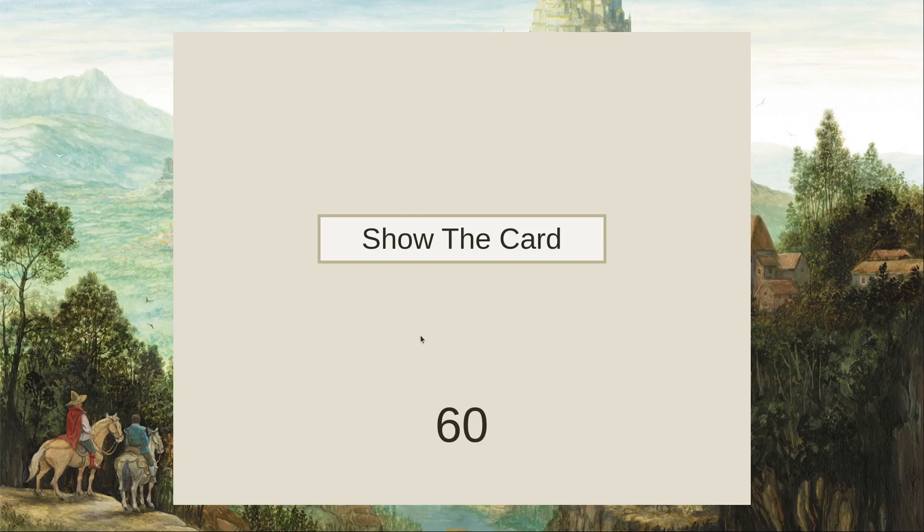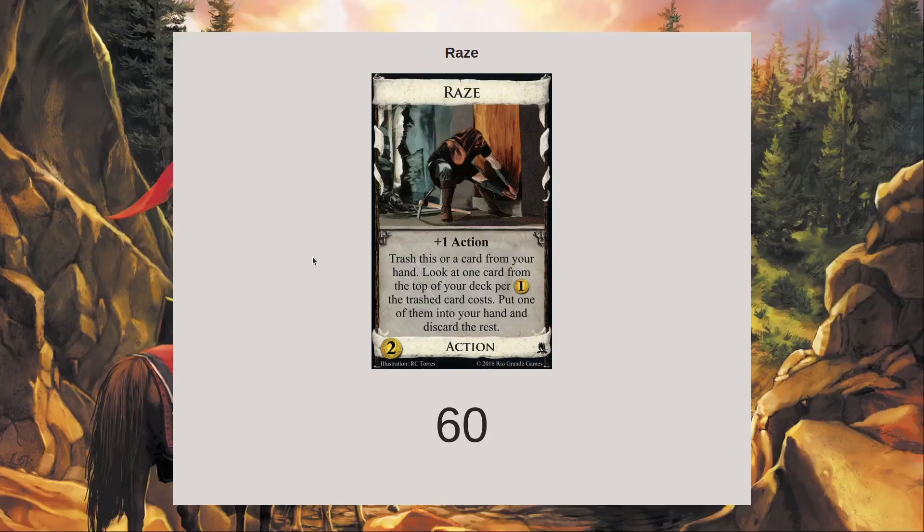Let's take a minute to talk about a Dominion card, which is Raze, a trasher from Adventures. Notably, it's really cheap and non-terminal, so often this ends up being something that, as you go to trash early, you want to open.